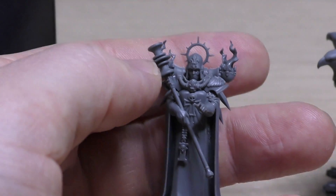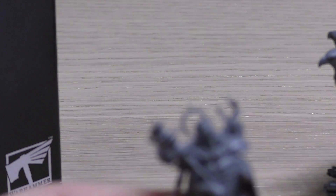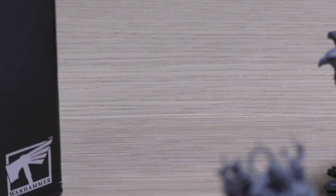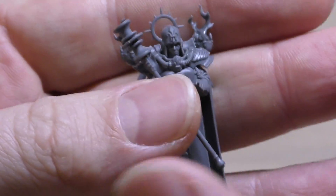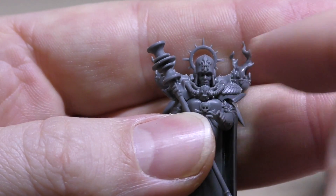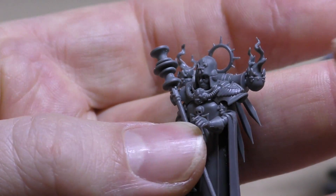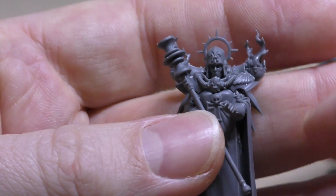Looking at the model details, I've opted for the hooded version. The alternate head — this one right here — is really wide-eyed with a horrible haircut, just disgusting. So the only spare part you get is just a different head. I much prefer this one with the hood. The hood has a fleur-de-lis icon on it and looks nicely framed with the iron halo behind her.